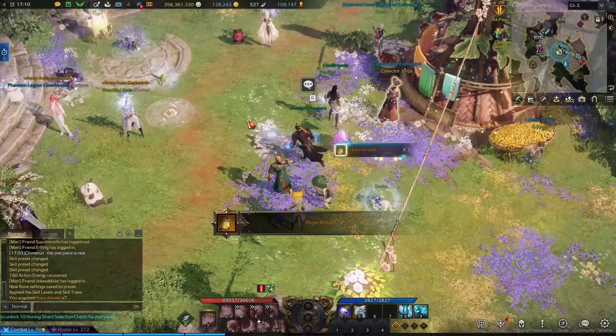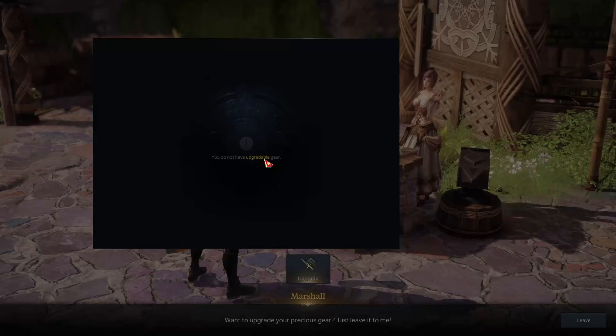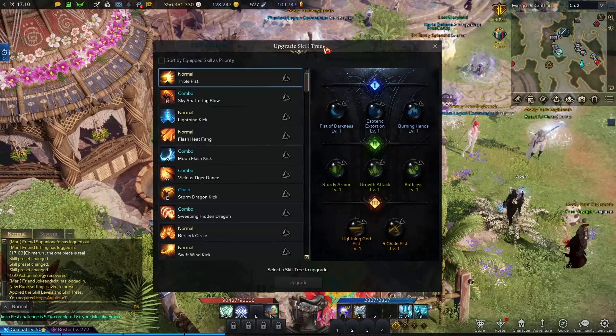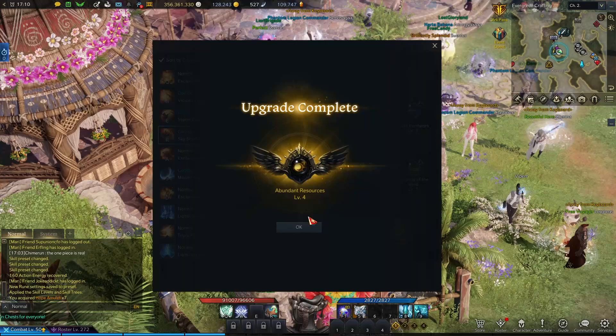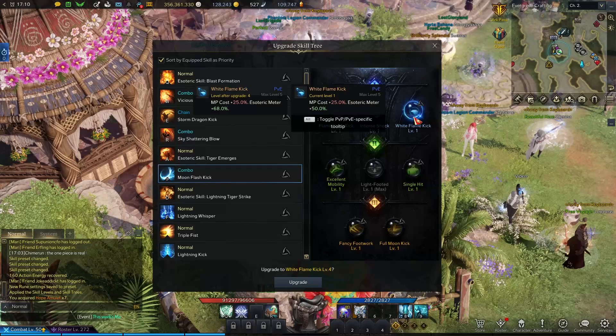All my buttons are set up. The next thing I wanted to do is — I'm recording this before May 10th, not entirely sure when this video will go out — but I have some Hope Amulets from the event shop that I've saved up, so I can get some level four tripods. Sort skills by priority. We probably want the bubbles, so I'm just going to do all the generators first.